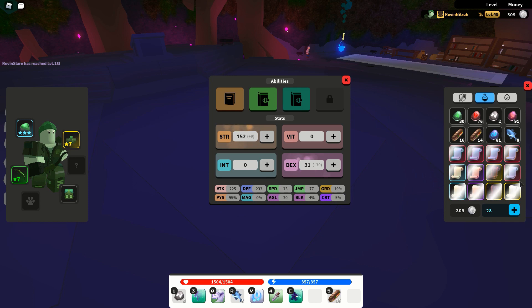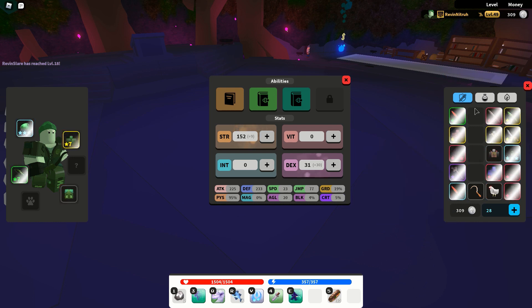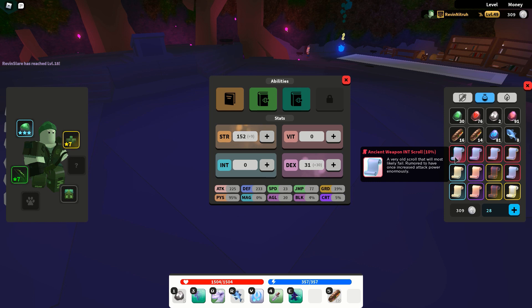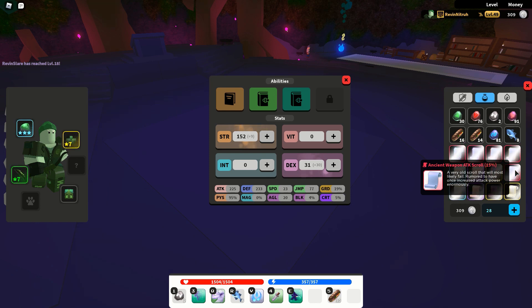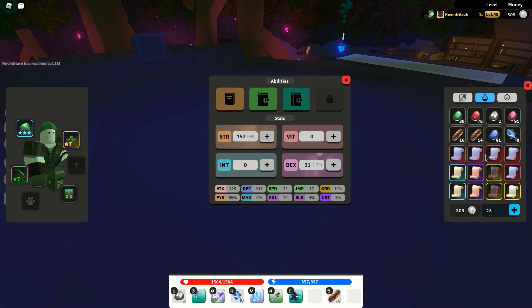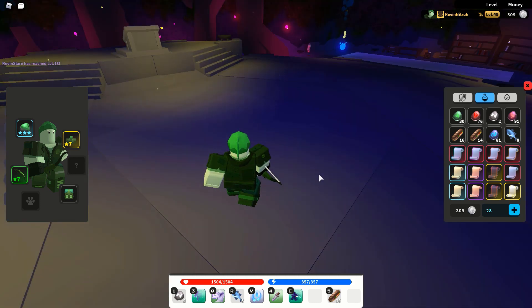We have our ancient scrolls and there is a total of five — I actually have all of them in my inventory right now. We have the ancient int, ancient dex, ancient vit, ancient strength, and ancient attack. Notice they all say weapon — you can only use ancients on your weapons, not armor pieces. All of these scrolls add plus four attack and plus three of whatever variant they are. So ancient int adds plus four attack plus three int; ancient dex adds plus four attack plus three dex; ancient vit adds plus four attack plus three vit; ancient strength adds plus four attack plus three strength. The ancient attack is different — it adds plus five attack only, but has a 15% success chance, which is 5% more than the other variant scrolls, which are all 10%.